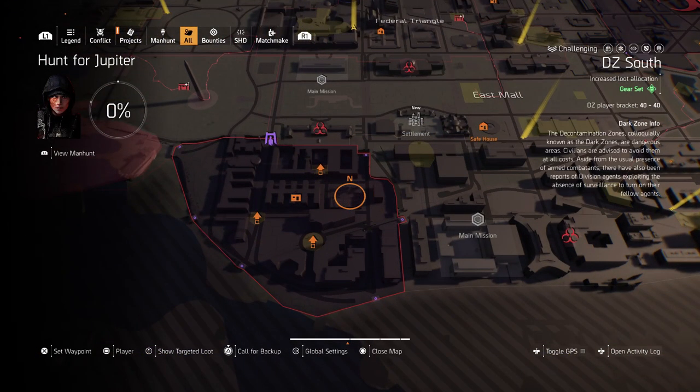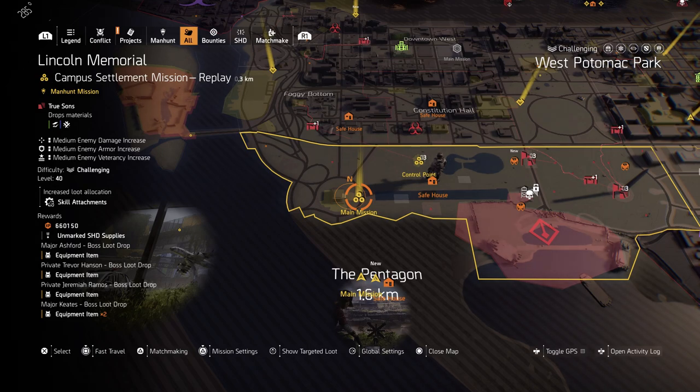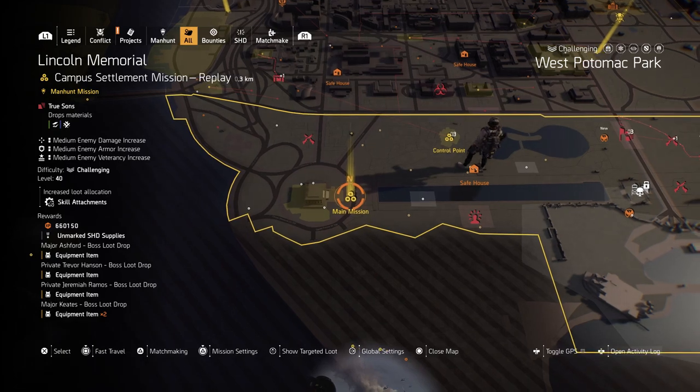If you want to get your SHD up, you can go to other missions — control points, dark zone landmarks, all that sort of stuff. But for me, Lincoln Memorial is such a fast mission and I'm farming skill attachments anyway. Whatever target loot is here for six days, you can go and farm. If you need Providence or Kamis, it might be here tomorrow. That's what's good — the target loot changes. You can just keep farming this mission and reset the Manhunt every time you complete it.